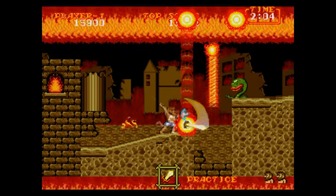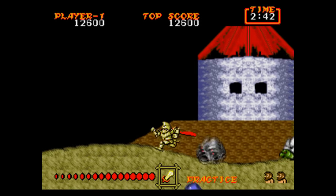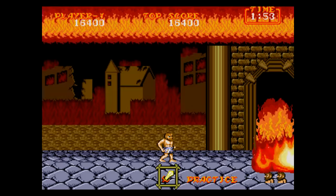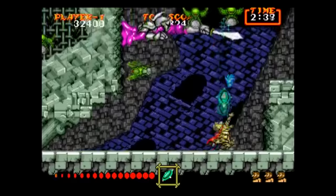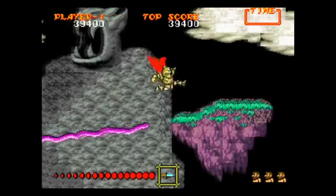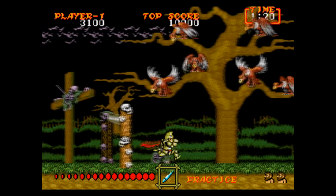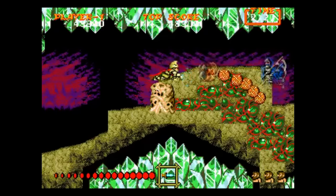You can't talk about Ghouls and Ghosts for Sega Genesis without comparing it to its 16-bit contemporary, Super Ghouls and Ghosts on Super Nintendo. So, what's the difference between the two games? It should be mentioned that Ghouls and Ghosts came out two years before Super Ghouls and Ghosts in 1989, pretty early on in the Genesis lifespan, so it's a little rough around the edges compared to the SNES game in terms of visuals and sound. I don't blame you if you wanted to compare this to Ghosts and Goblins on NES instead, but since SNES and Genesis are kind of my thing, I'll stick with just comparing those two.